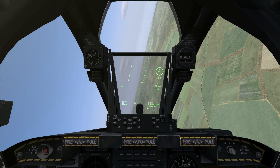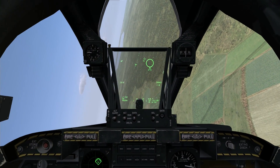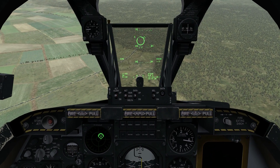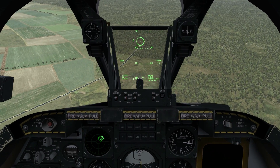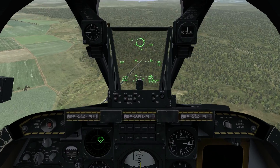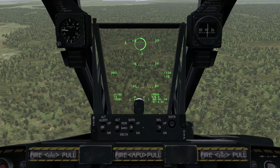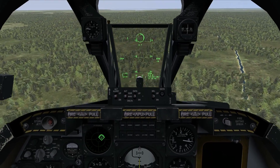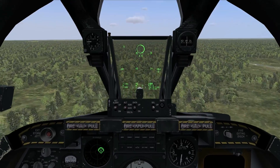The reticle is a CCIP — Computer Calculated Impact Point — system. So if I point it down to the ground, I can count on it that if I squeeze the trigger, the rounds are going to fall where that reticle is pointing on the ground. It also has a range indicator — right now you can see it showing 1.1, 1.0, going down to 0.9. That's slant range to target in nautical miles.